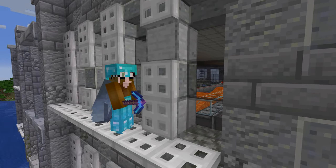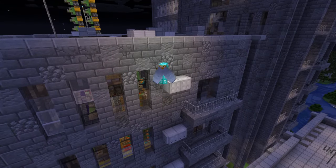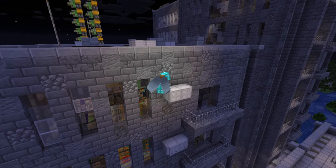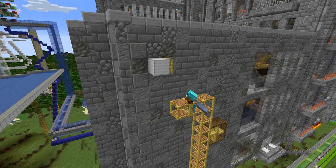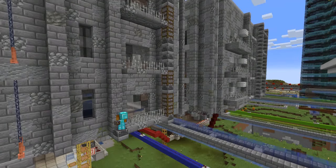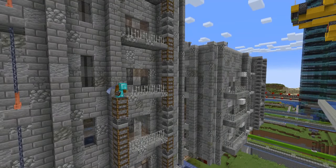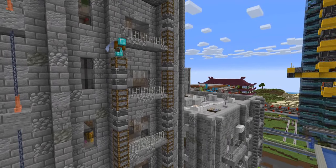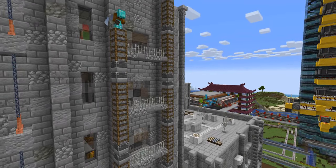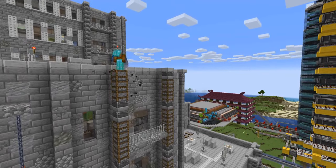I also removed some of the trapdoors to make it more dilapidated, and added some AC air conditioning units on the side as well as some bigger vents where we had enough space on the walls. To break things up texture-wise, I added some furnaces in the wall, especially on the offshoots that should probably look a bit more reinforced — otherwise they would already have crumbled down.